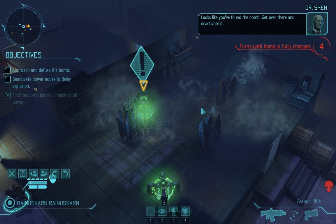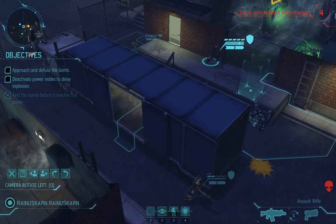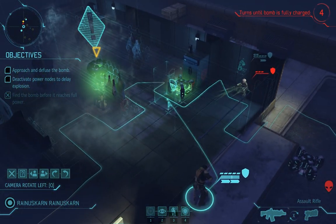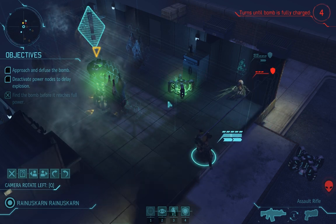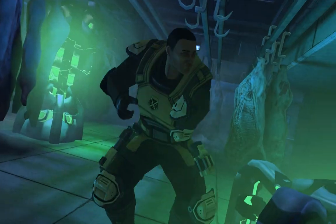Nope. Looks like you found the bomb. Get over there and deactivate it. Excellent. This guy, I believe, is the only one left. So, we can go over here and flank him quite nicely. Reynus Karn, let's do that. Kill this guy.